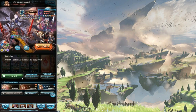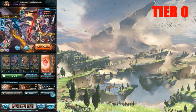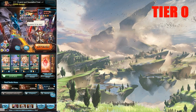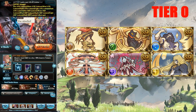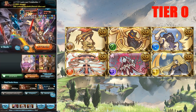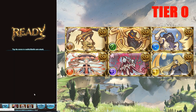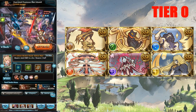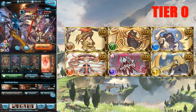Now let's get into the first tier — and this is the first time ever: tier zero. These are the most important summons you definitely want to go after; this is the most value you're going to get out of one sunstone. In this tier we're looking at the Arcarum summons: Judgment, Death, Sun, Hangman, Moon, and Star. Most summons take three sunstones to get max limit break, but these only take one.